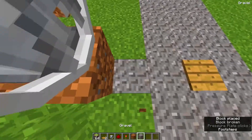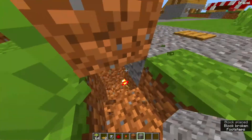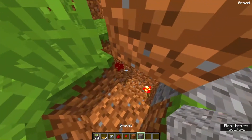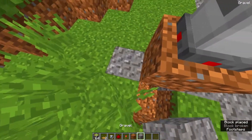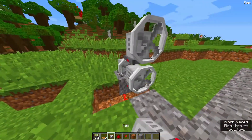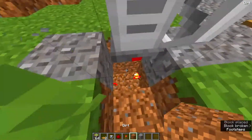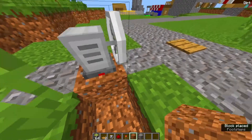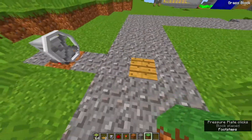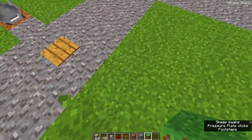Prank three: Tree planting. For this prank, wait until your friend goes inside, then plant a bunch of seedlings surrounding their house. The more you can plant, the better. Plant as many seedlings as you can while your friend is still inside. I planted a lot — time to watch them grow.